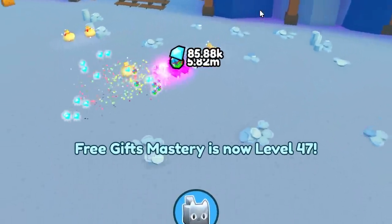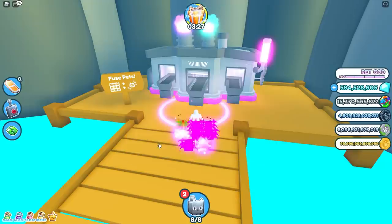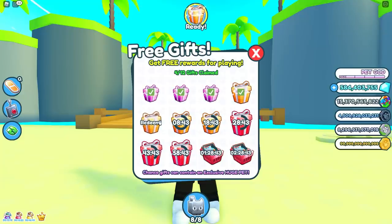I got some gifts to redeem — four of them. My gifts mastery is now level 47. I have a ton of golden bunnies so I need to go fuse these. My fusing mastery is at level 77 — I always do 12 at a time because I believe you get the most XP for that. All done fusing — my fuse mastery is now at level 80, awesome. And I have another free gift.